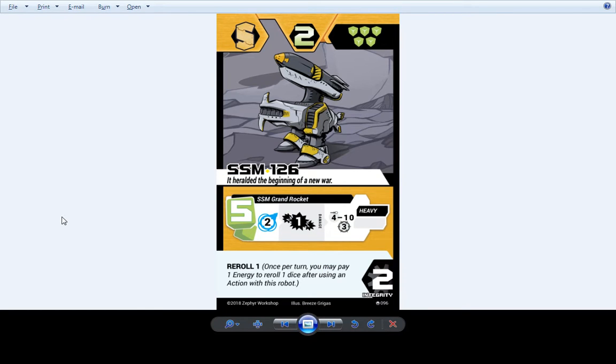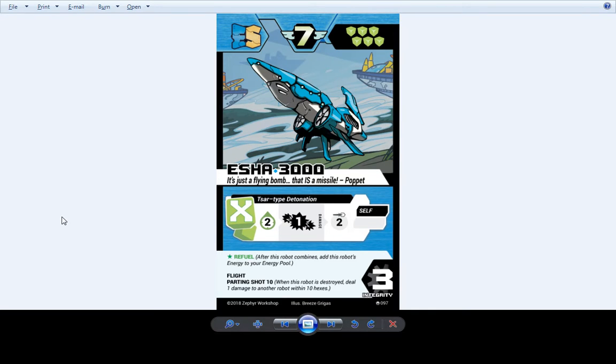SSM-126 hasn't changed — still just a big bomb build-around robot like the other SSMs. Esha-3000 has finalized art, still blows itself up, still deals lots of damage. This is the only time Parting Shot isn't matching the robot's attack — since this is merged with an S-type, a lot of S-types have super long-range Parting Shots, so we just stuck that on here to nail down that this is an ES-type.